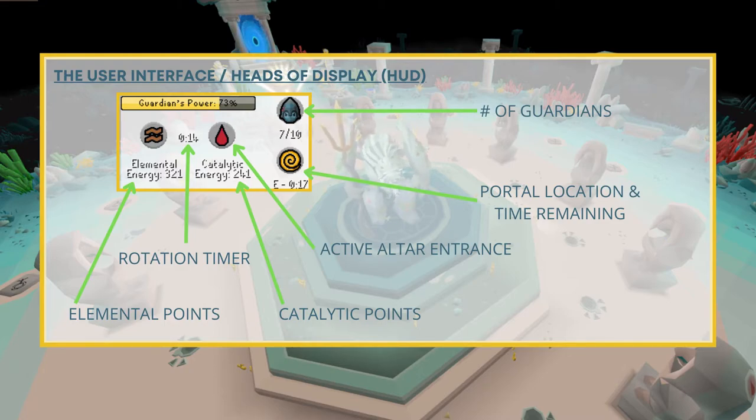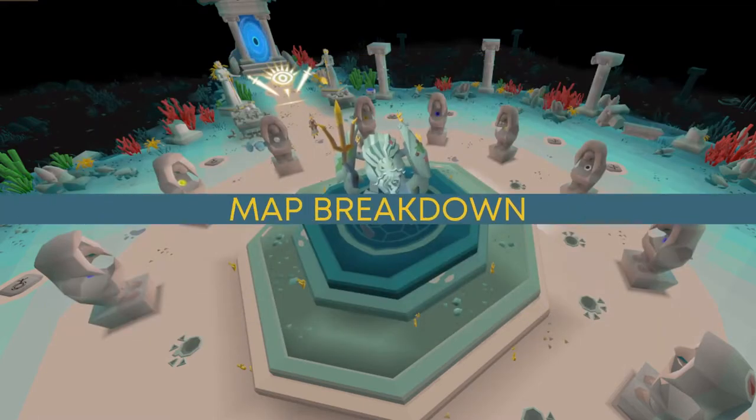Next you can see the active altar entrances — pictures that show which pillar entrances are currently open. In between the active altar entrance indicators you will see a timer showing the rotation, which is between 18 and 19 seconds. Below that you will see the elemental energy and catalytic energy, which counts the amount of points achieved in each respective type. We will cover the points and point system later in the video.